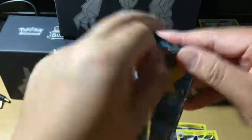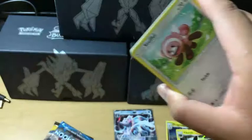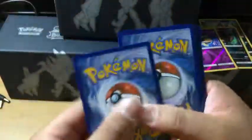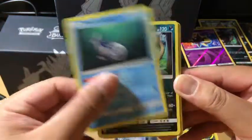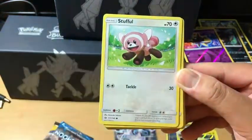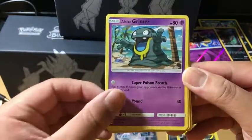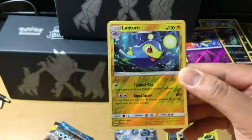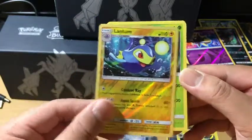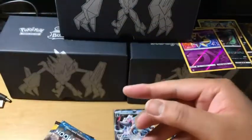Sun and Moon, Primarina. Energy Retrieval, Wishiwashi, Alolan Raticate, Stufful, Togedemaru, Alolan Grimer, Fomantis, Cosmog. Lanturn is the Reverse Holo rare — very nice. And we got Decidueye — non-holo rare, and Water Energy.